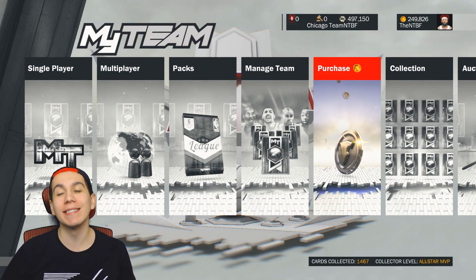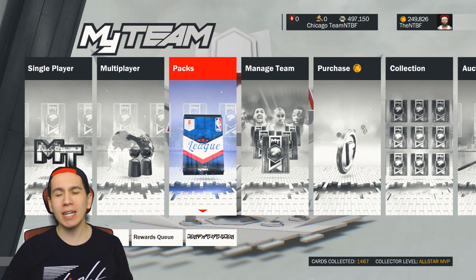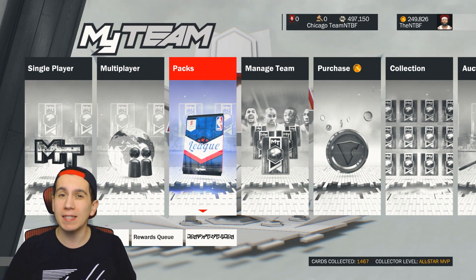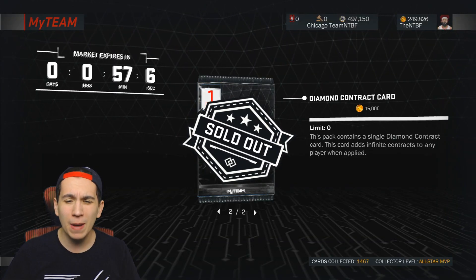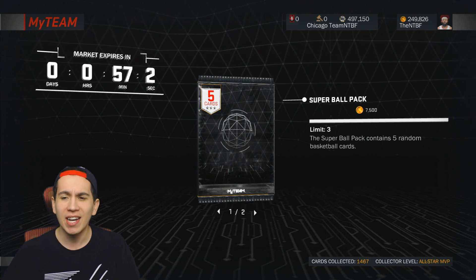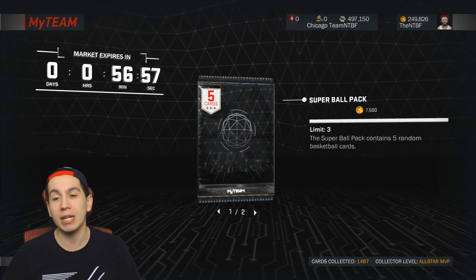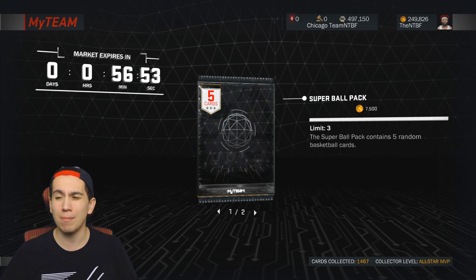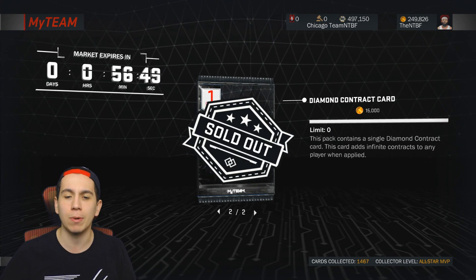We are back on NBA 2K17 MyTeam and I got back to the black market — it was only a few days ago when I was there. I saw these weird packs: super ball packs. It's 7500 VC to buy one, and it says the super ball pack contains five random basketball cards. What the heck does that even mean?